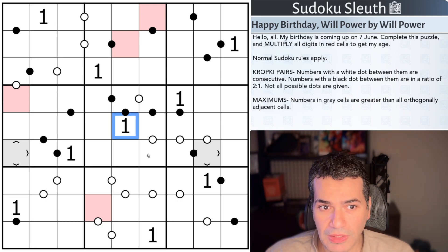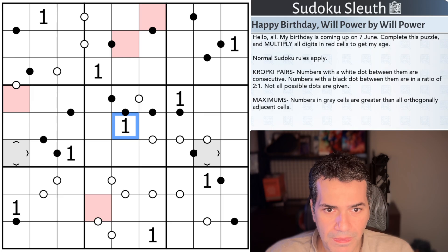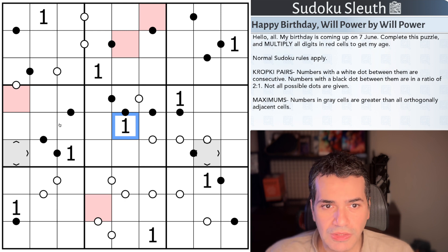Complete this puzzle and multiply all the digits in red cells to get Willpower's age. Normal Sudoku rules, Kropki pairs, and Maximus — so numbers in grey cells are greater than all the orthogonally adjacent cells. I imagine almost all of you know what all of that means, and you know what to do. Link it in the description down below for you to figure out Will's age.